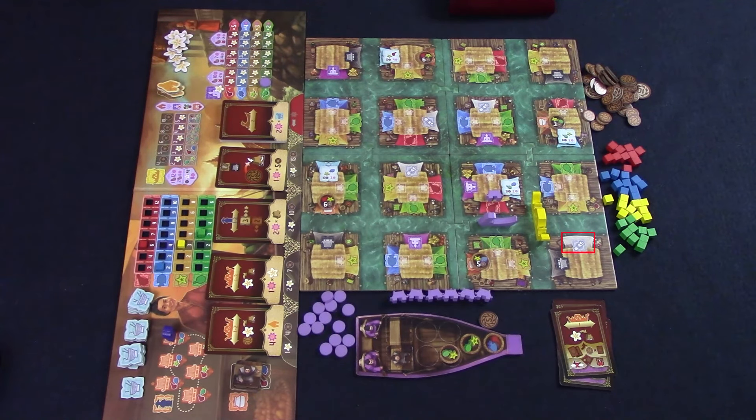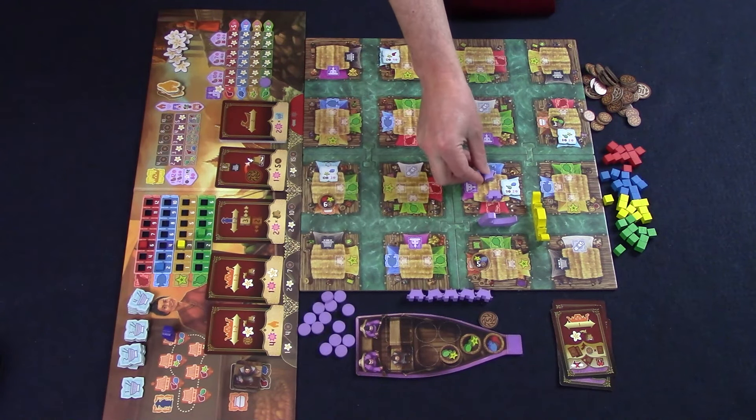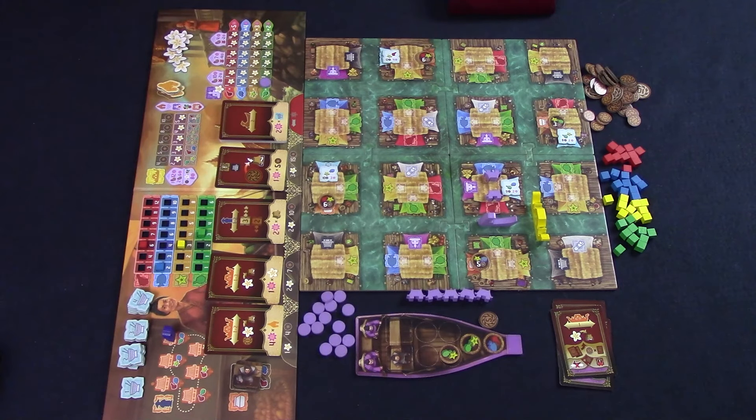At a scribe stall, you can purchase any of the face-up cards for the cost shown above it — either flowers or coins. The purchased card goes right into your hand; shift the remaining cards to the left and refill. The administration stall allows you to claim ownership of a market stall on the board for 10 coins — you can place your marker on any stall that doesn't already have one. When you own a stall, if any other player uses it to purchase or sell goods you get a flower token, and if the royal barge stops at any adjoining intersection you get a flower token. At the end of the game, points are given for the player with a majority of each type of stall.